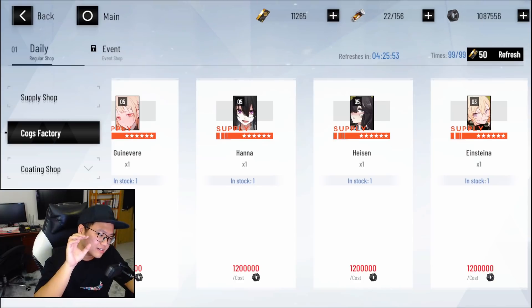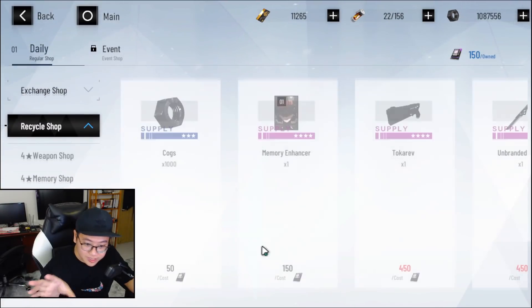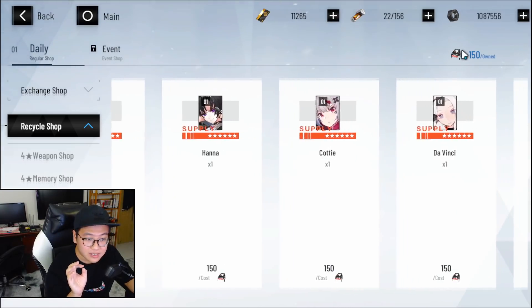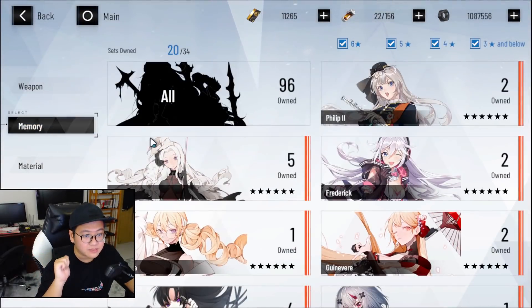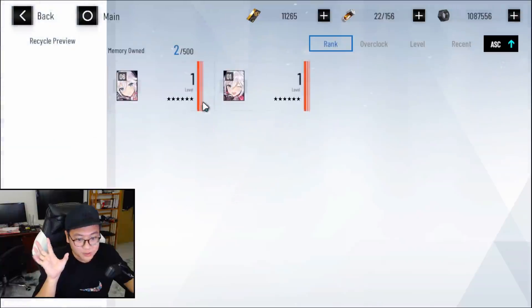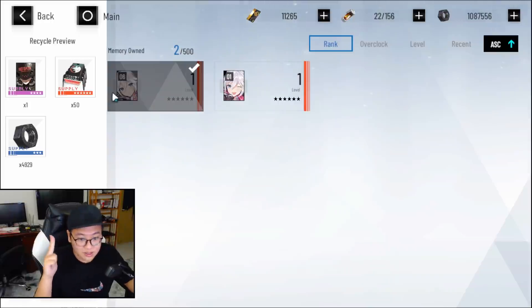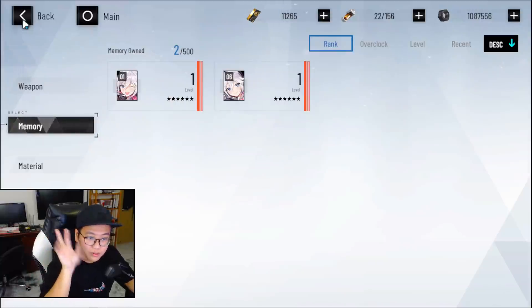In the recycle shop, you can choose the 6-star memory shop and buy exactly what you want. How do you get this currency? You recycle the 6-star memory that you don't want to use. For example, if you go to your items, go to memory, and you don't really enjoy using — let's say Fedrick — you can recycle them, press recycle, and you get 50. So for every 3 memories that you don't want, you get exactly what you want in the recycle shop. No RNG involved — recycle 3, get exactly what you want.